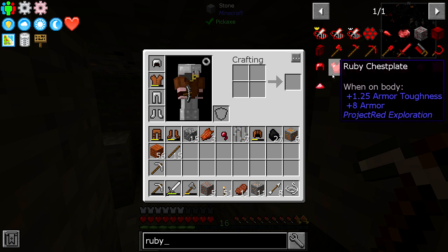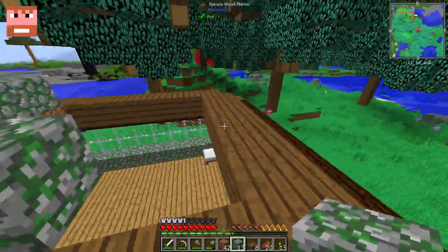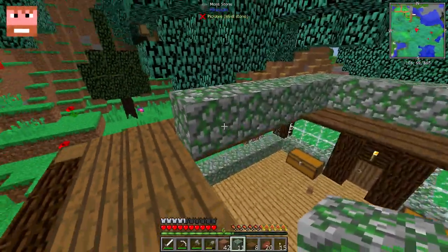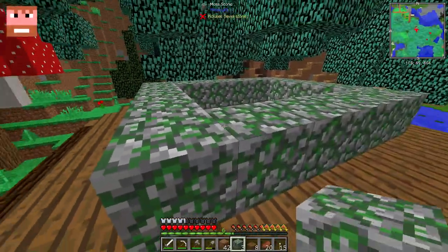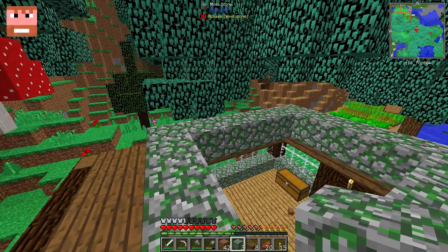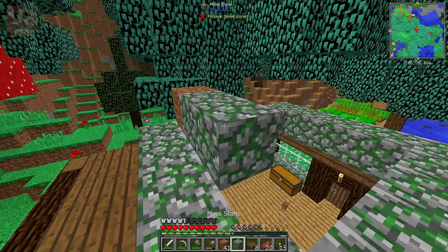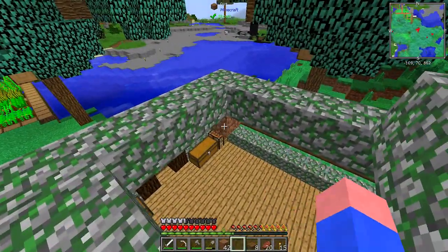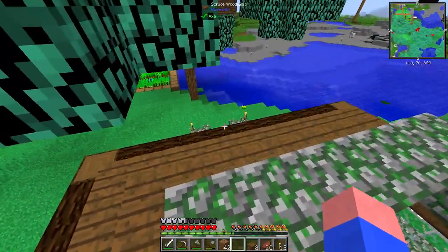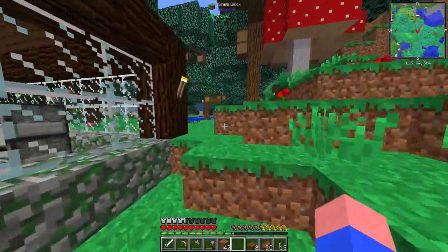That'll be cool looking too, like having different color armor. Is there a green one? I wouldn't mind a green. Oh, there is! What is that? Peridot. Peridot? Yeah. Really? Same strength as the ruby. And there's blue sapphire. Do you want the blue armor? Yeah. It's not as tough as diamond, though. But it might look pretty cool.